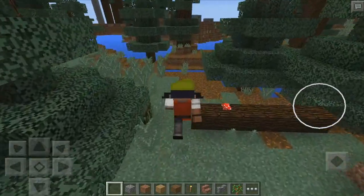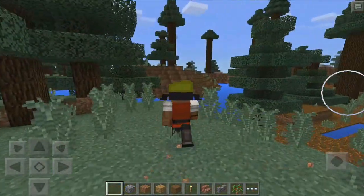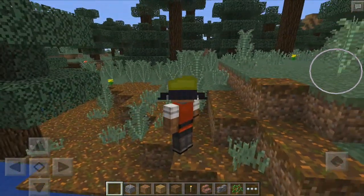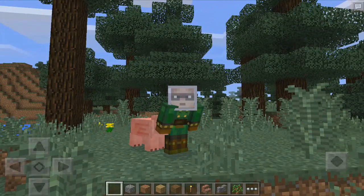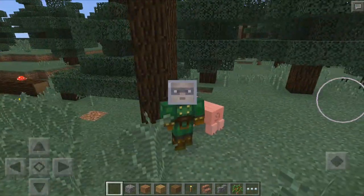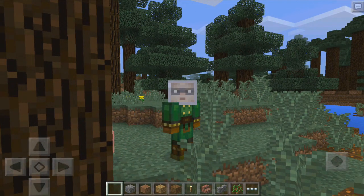If you guys don't buy the skins, you can't try the paid ones, but if you do you can wear all the Minecraft Story Mode skins in Pocket Edition. This next skin is really cool — it looks like it has glass on the head or something. Hello Mr. Pig, do you like my new skin? He's looking at me — maybe it's actually scared!